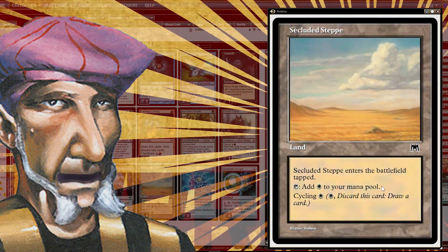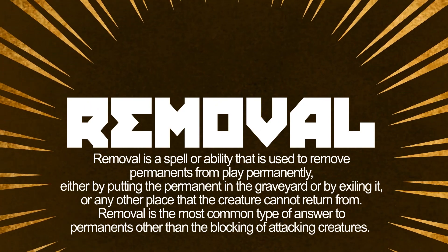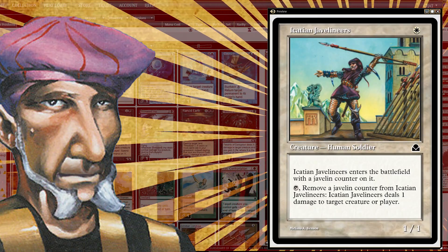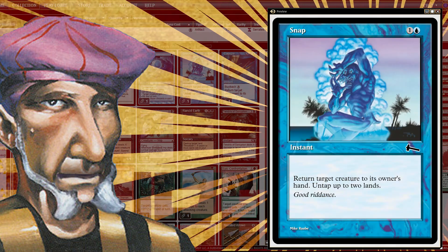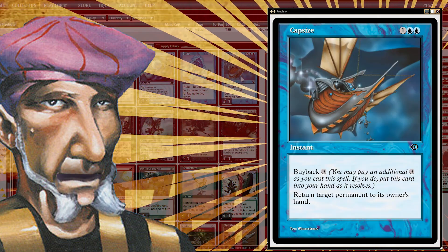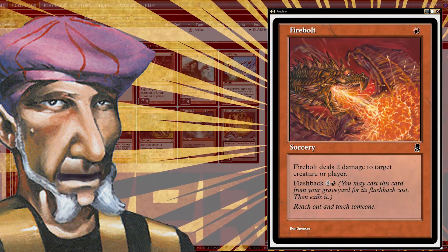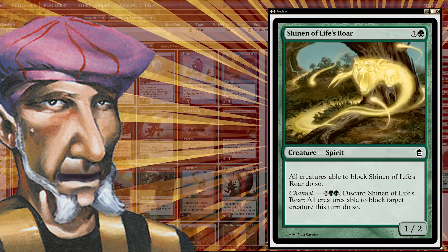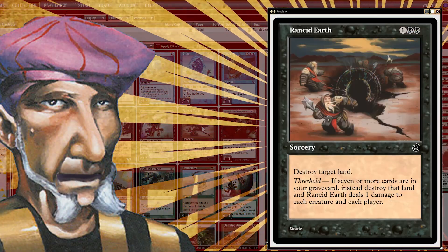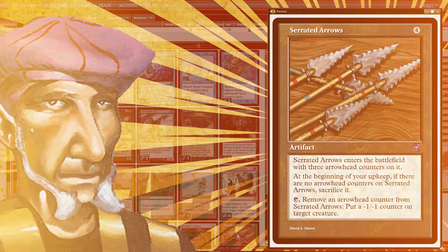Removal. Removal often means the difference between winning and losing. Remember, every metagame is different and requires a good estimation of how much removal you'll need. You should aim for flexible removal in your starting 60 wherever possible — in other words, removal that does something even if you have no targets. For instance: Acacian Javelineers, Piracy Charm, Capsize, Stinkweed Imp, Evincar's Justice, Crypt Rats, Fume Spitter, any direct damage spell that can target creatures and players, Shinen of Life's Roar, Quicksand, Prismatic Strands, Hydroblast, Pyroblast, Tendrils of Corruption, Rancid Earth, Martyr of Ashes, Gutshot, and Viridian Longbow are just a few examples of the many flexible options available when choosing your main deck removal options.